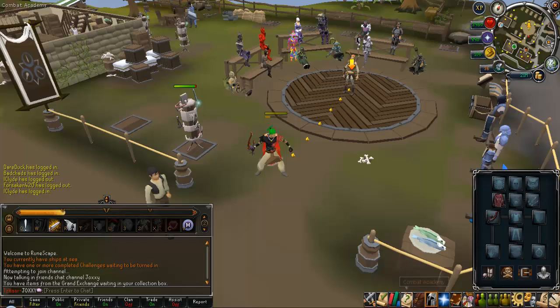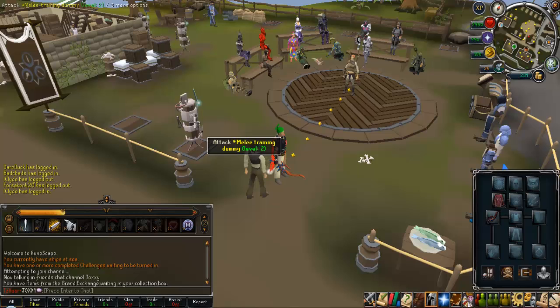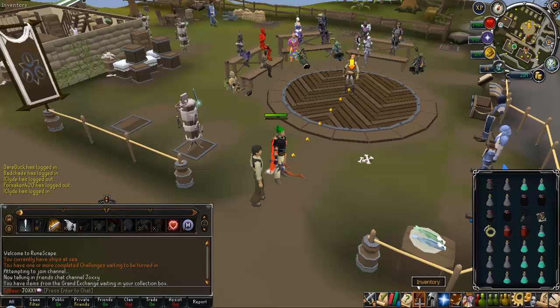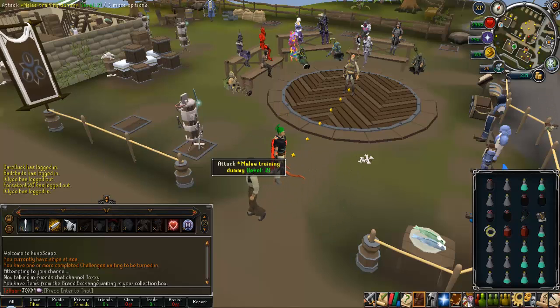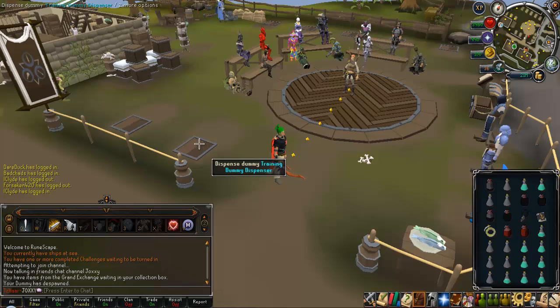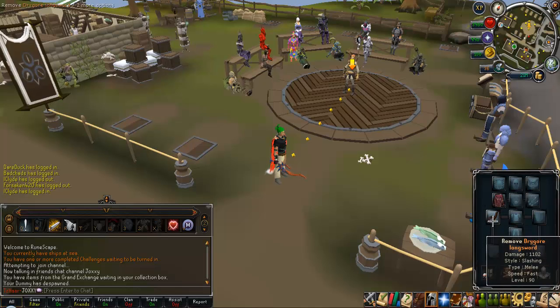Momentum doesn't work for abilities — it only works for the white writing, the auto attack. So basically what momentum is supposed to do is increase your damage for the white auto attacks. I did about 10 minutes of testing before using momentum, using my dragonlong sword, which is the weapon I have. The damage it says on the weapon is 1102 damage.